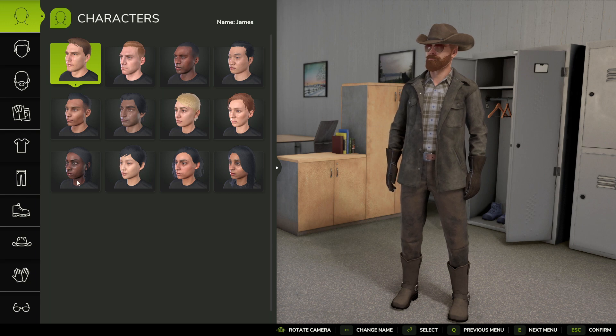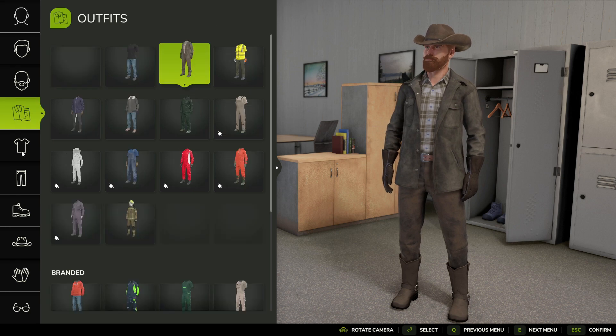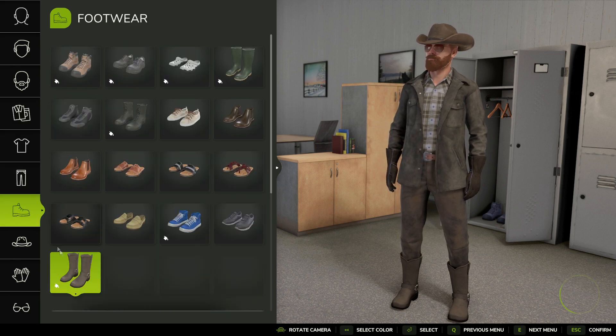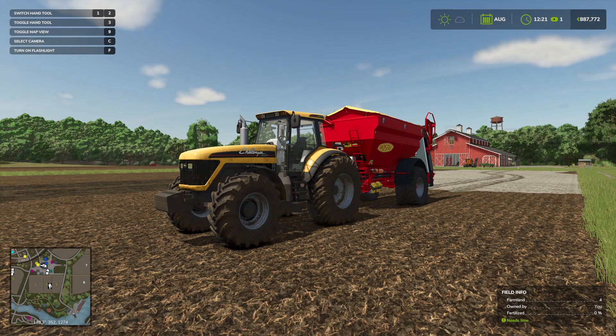So we can change everything. We can change it into a female now, or go back to a male, or change our outfits to whatever we feel like we need. It's all completely free — I don't think you need to spend money to do it. You can just change it however you decide. That's how you would change your appearance in Farming Simulator 25.